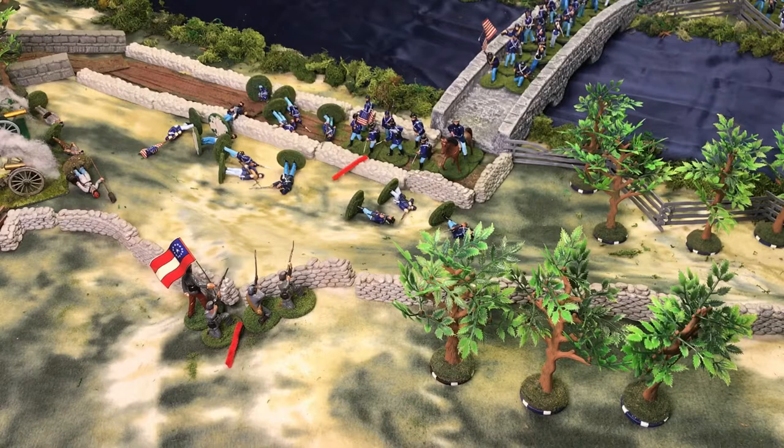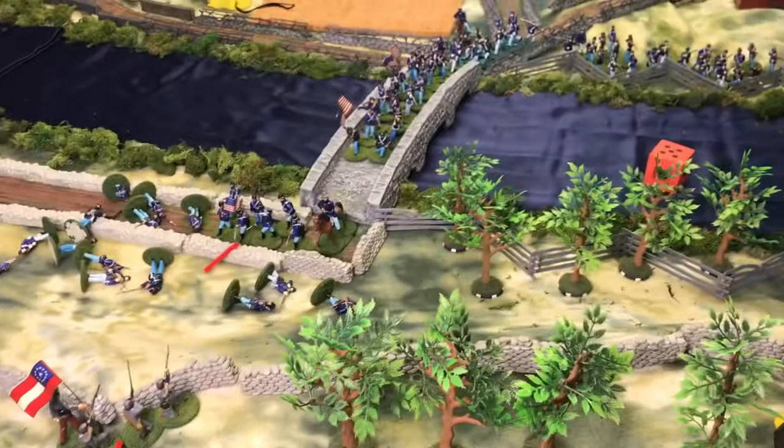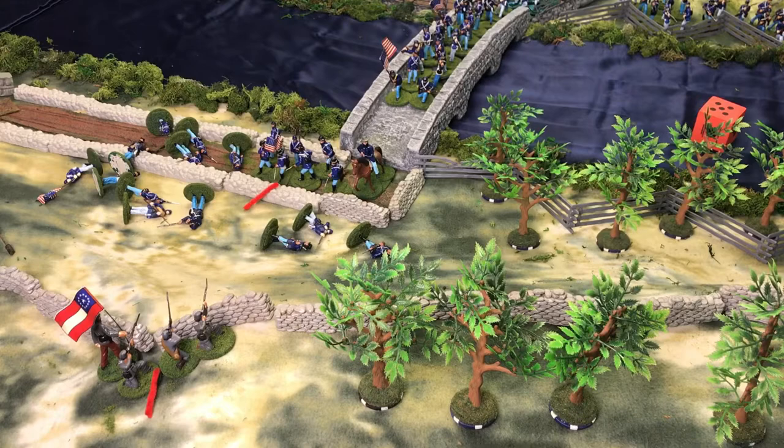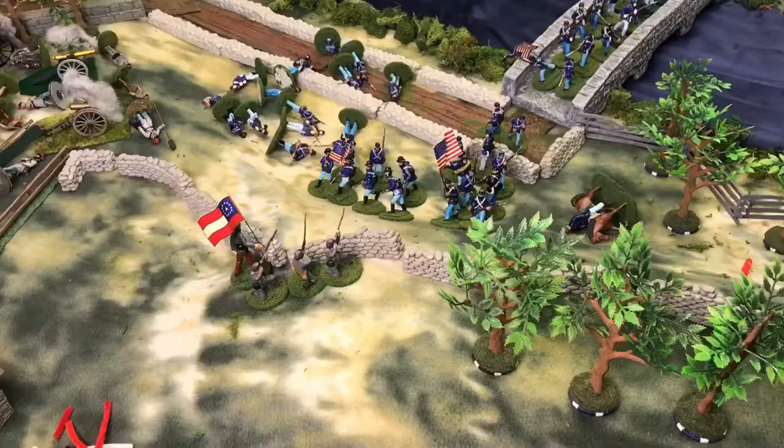Doing the morale check for that Confederate unit — they're in cover but below 50%. On our morale number they need a four, five, or six. Rolled the Peter dice — a five, so they're going for another turn. We also check the morale for the end leader and rolled a six on the Peter die. I'll remove that leader. The Union unit there is holding though.